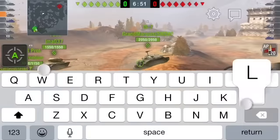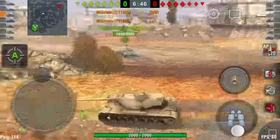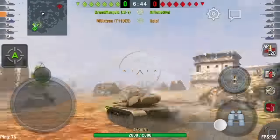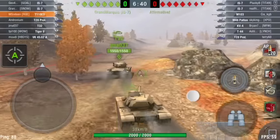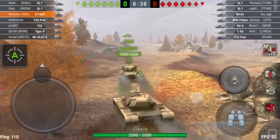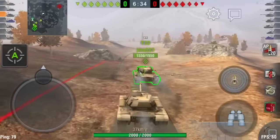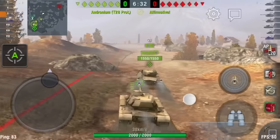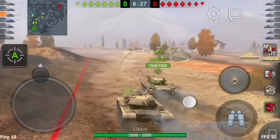I never like to go to the southeast section on this map when I'm in a Heavy, because you don't have that excellent hold-down spot. If they get an IS-7 or a T-32 or something in that hold-down spot, you're just not going to be able to do anything about it. So I don't go down that way, especially because they're going to have two IS-7s there.